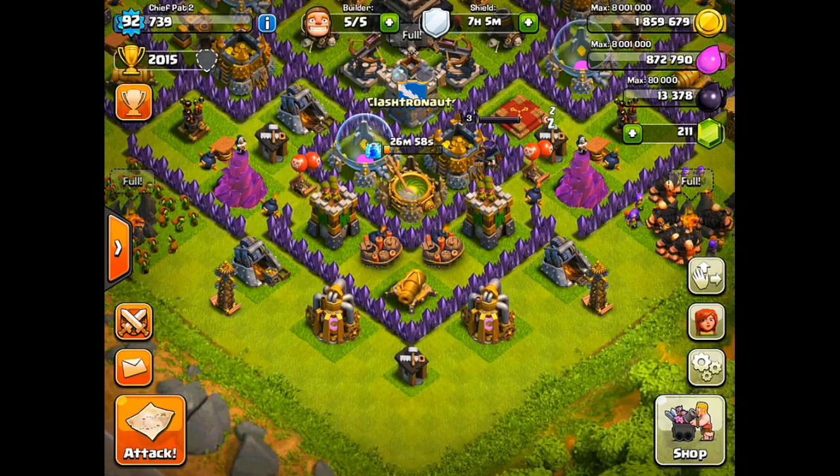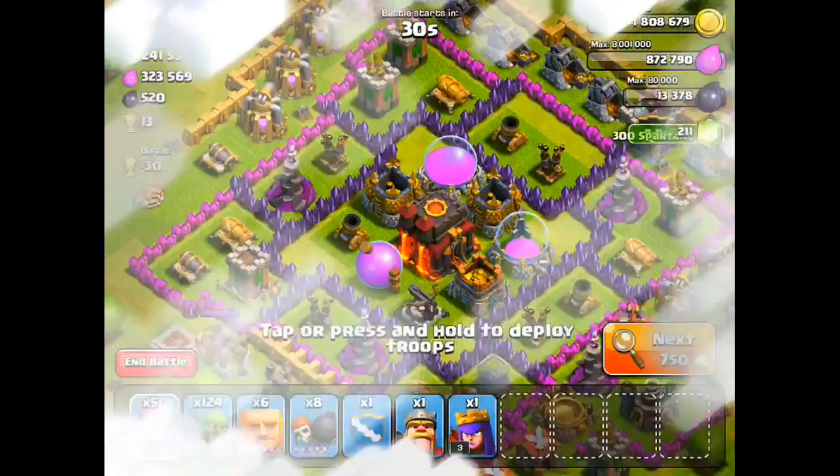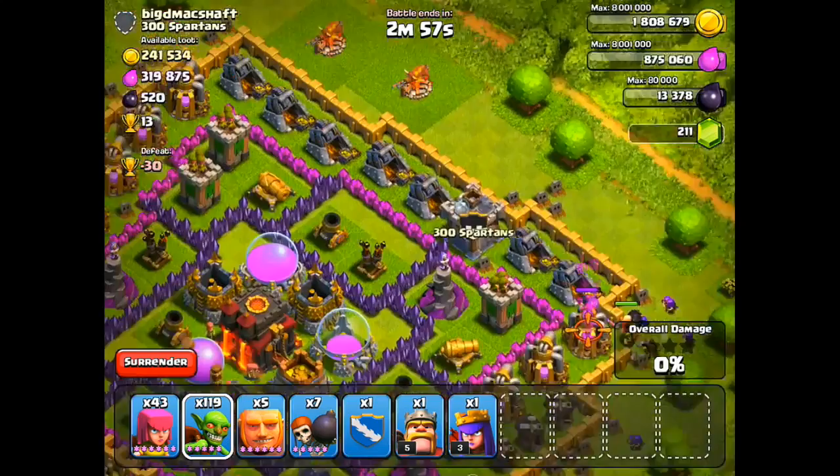So I'm at 2015 Trophies, and I want to try out some Crystal Farming today. I would be in Crystal 3 if my emblem was showing, but let's see what we want to upgrade. I have 1.8 million gold, and pretty much the cheapest thing I can upgrade is this cannon to level 11. I need about 1.4 million, but I do have a clan war that's about to finish up, so I should get over 600,000 resources of each once that's over. So let's try to shoot for about 2.6 million gold, and we should have enough to get the upgrade.